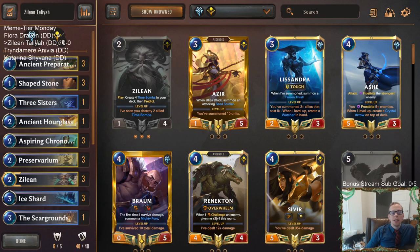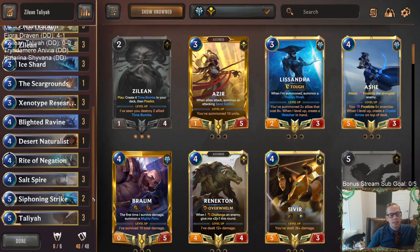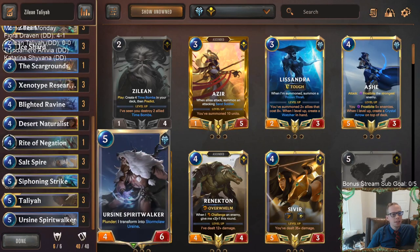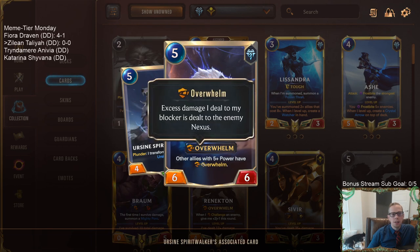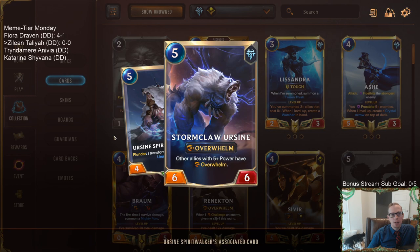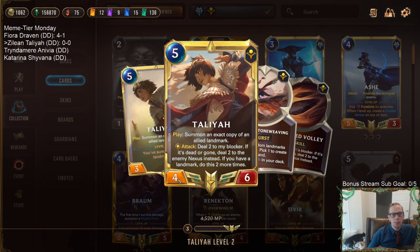Welcome everybody in Twitch chat and on YouTube for some Zilean-Talia — our next meme tier deck. What's really cool about this deck is we're going to be playing a Zilean-Talia list with Ursine Spearwalker. We're playing Stormclaw Ursine — the 6/6 overwhelm — that makes all our other allies with five or more power have overwhelm. So we're going to try to get Talia to have overwhelm.